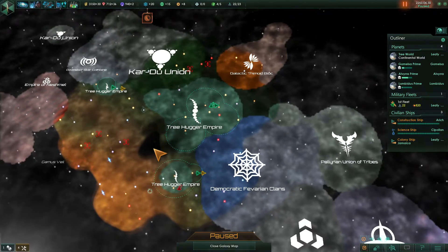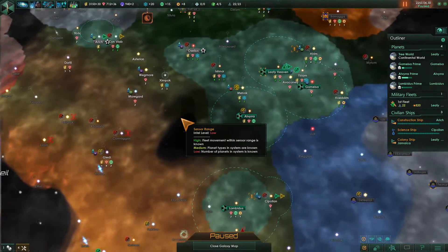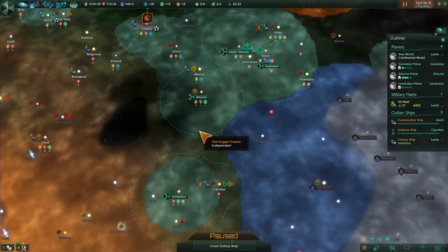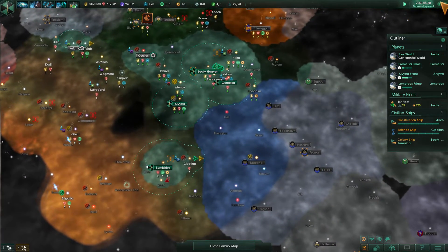What's up YouTube? We're back with another episode of Stellaris. This is the Plantoids DLC Treehugger campaign. Last episode we were working on repairing the fleet. Let's go ahead and unpause it here.